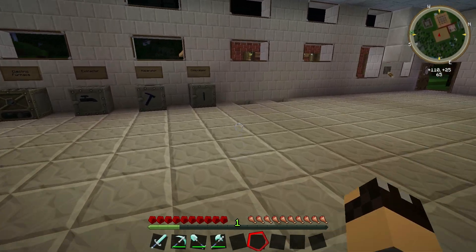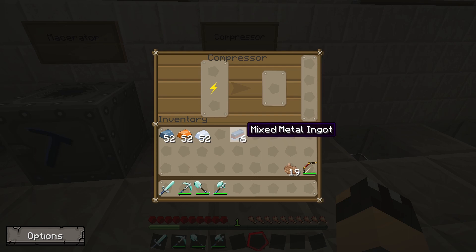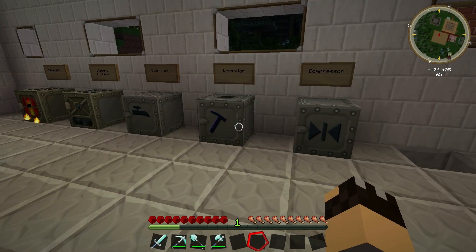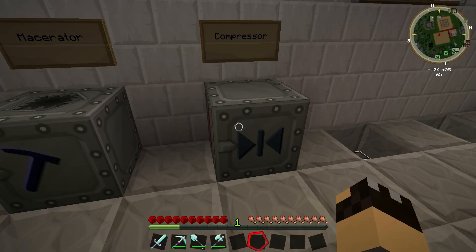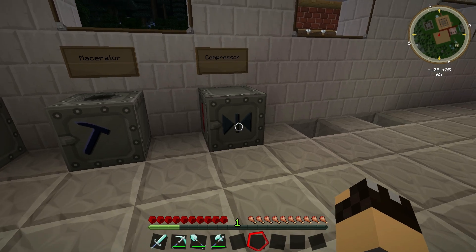So now I have six mixed metal ingots. I'm going to take them back over to our newly built compressor and pop them in there. And there we have it — our very first advanced alloy. So now, by building two simple machines, the compressor and the rolling machine, we are able to make advanced alloys and we are able to make carbon plates. Both of those are going to be used for making both armor and advanced machines, which I will be covering in the next couple of videos.